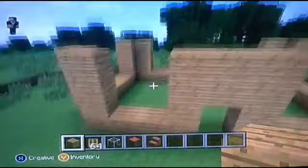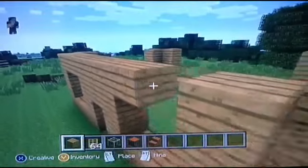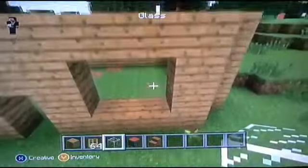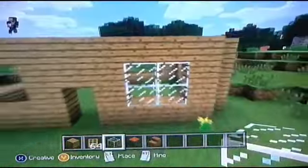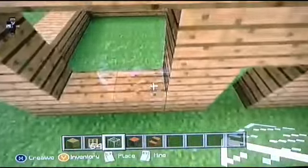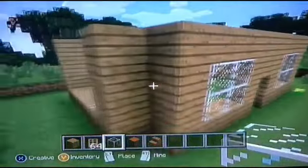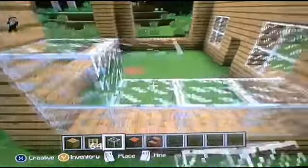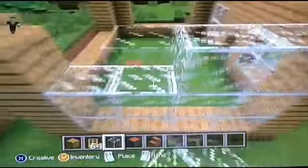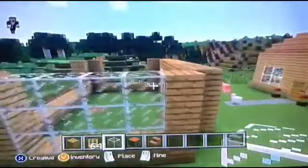We're doing the framing for the windows now. Place four blocks of glass over here and four blocks over here. Come all the way over here and place four blocks like this, four blocks on top, and four blocks like that. All total there's twelve glass on this side, four over there, and four over there.